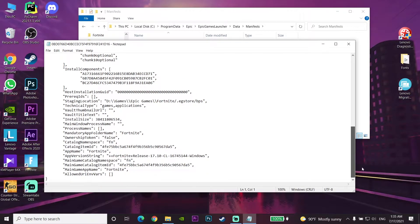Scroll down to find Install Size. Select all of the number next to Install Size, press Backspace on your keyboard to delete it, then type in 100. When you've done this, go to File and select Save, or just press Ctrl+S on your keyboard to save the file.